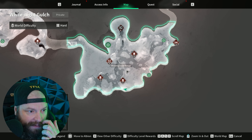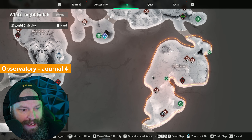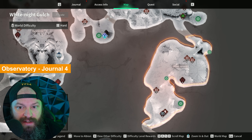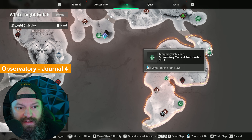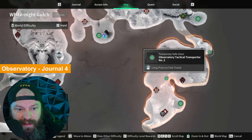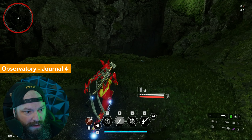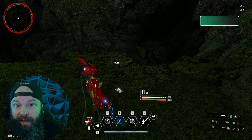Our last one for White Knight Gulch is at the Observatory, all the way up in this area. If you don't have the two temporary teleporters you'd have to start at the bottom and make your way all the way up — it's super linear, essentially just climbing upwards on a mountain. I'm starting at the teleporter at the back. Once you arrive, follow my guidance: if you came from the other teleporter you'd be coming from that side all the way up and around. Once you see this ramp you know you're in the right place. The journal entry is very close by — simply do a leap of faith down here, and there it is lying right on the floor.